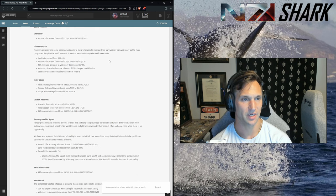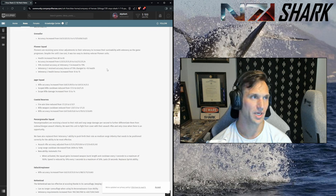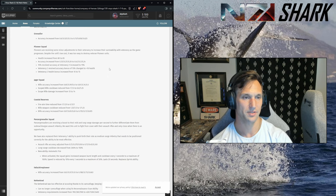Pioneers — similar benefits to the engineers and scouts: minor health increase, minor accuracy increase. Pios just die so fast and everything's stronger now. You're going to have to keep your pioneers out of combat.